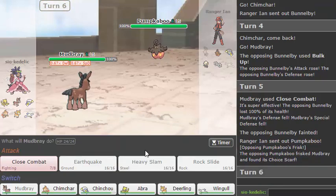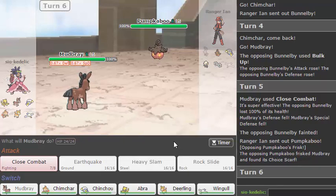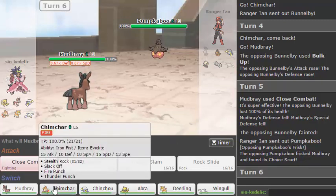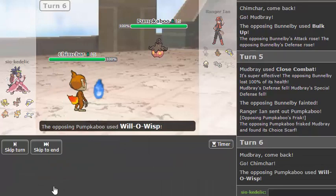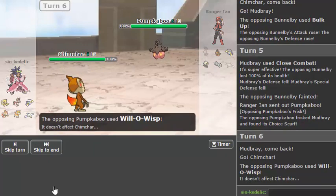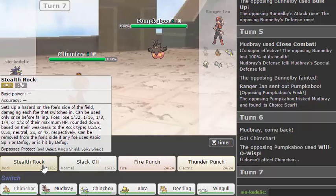I don't actually know what I'm going to do in response to this, because I cannot touch you with a lot of things on my team. I think I'm just going to go hard Chimchar. I don't see a reason not to. I guess I could get rocks up — they're not as important as before but they'll still help. No, let's double into Mudbray here because he's going Chinchou. Oh, that works too.